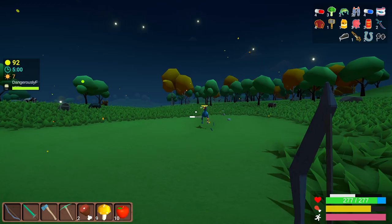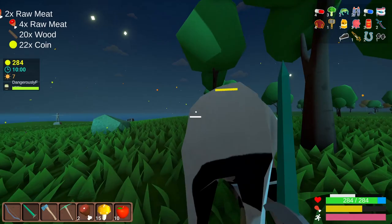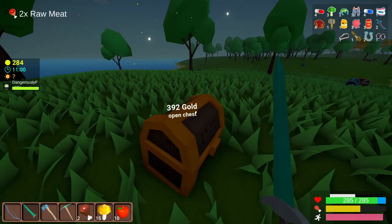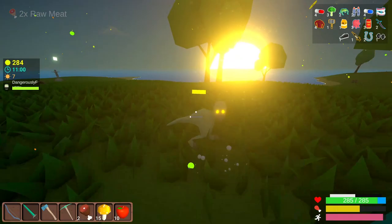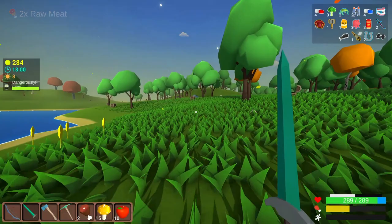These guys are starting to spawn just regularly — these aren't the special ones, but they're still going to do quite a bit of damage. One of my power-ups definitely gets me a lot of coins because I just killed a basic enemy and he gave me 22 coins, which is not what I would normally be getting. I'm a little concerned because that night was strangely easy — I felt like there was only four enemies. So I feel like tonight might be stronger. I'm going to go back to my base and regroup a little bit preparing for tonight.